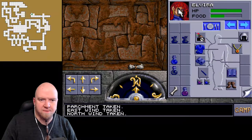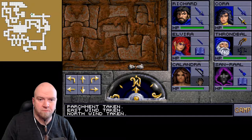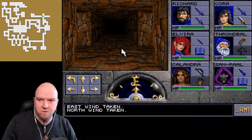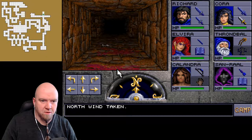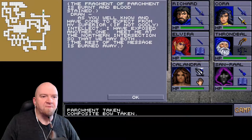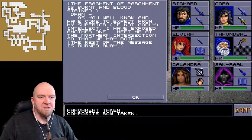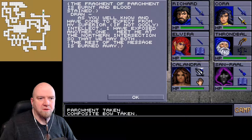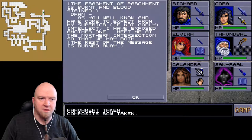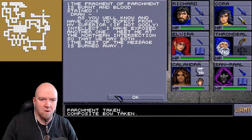We have a six-man group now, that's cool. This place is checked. Lots of blood over here. The fragment of parchment is burned and blood-stained: 'Dran, as you well know and have come to expect from a superior, if not godly, intellect - I have exposed another one. Meet me at the northern intersection so that we may both...' The rest of the message is burned away.